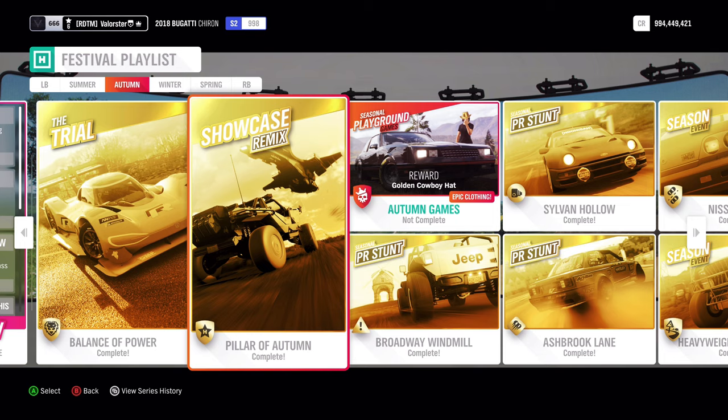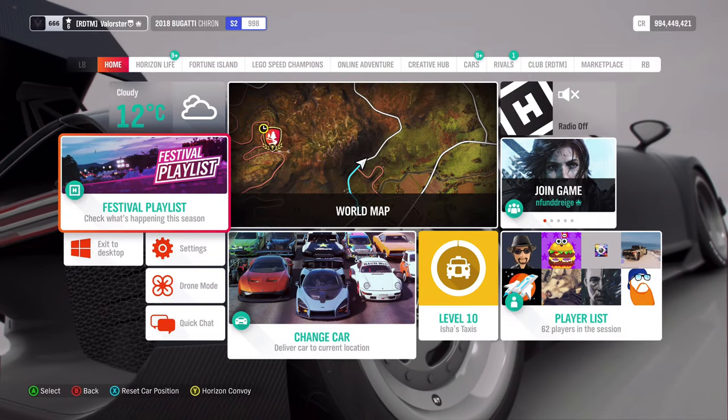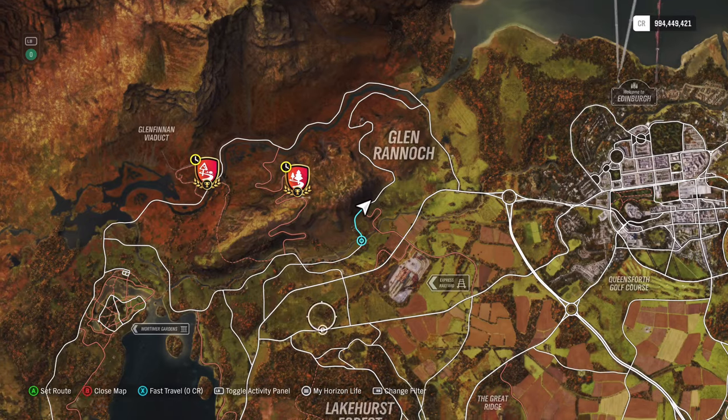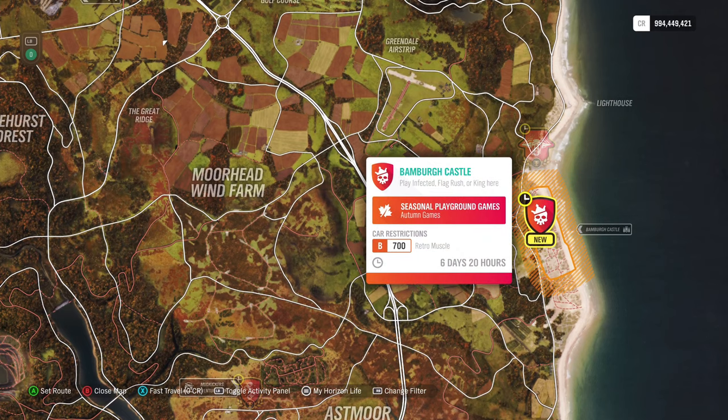Then we have the Showcase, which you just have to drive and can easily win. Then Playgrounds — Playgrounds is at the beach, and we need a Retro Muscle B700.